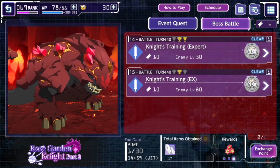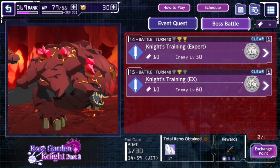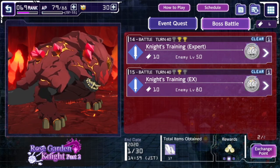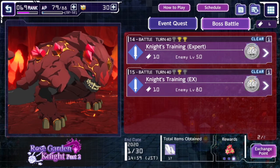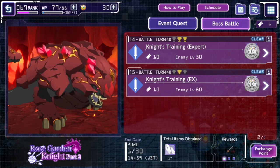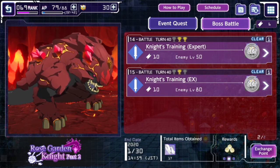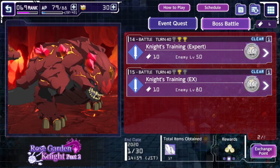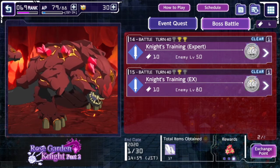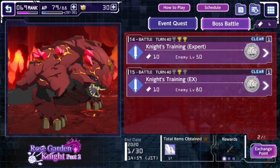For Boss Battle, the goal should be to complete the level you can finish in one attempt. You want to preserve your ticket-to-reward ratio — if you continuously need two or three attempts, it probably works out about the same as doing a lower-level enemy, or slightly worse. So go for the highest level you can complete in one entry — for example, Ex or Extreme difficulty.